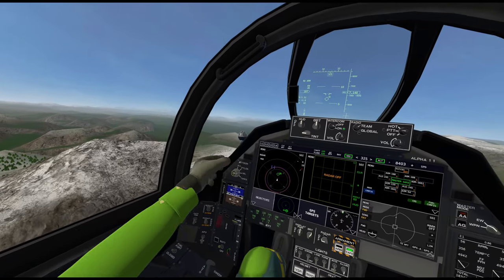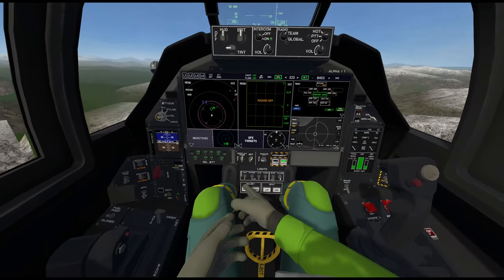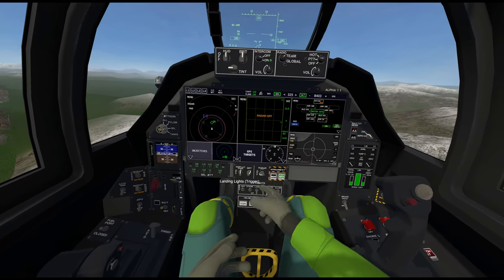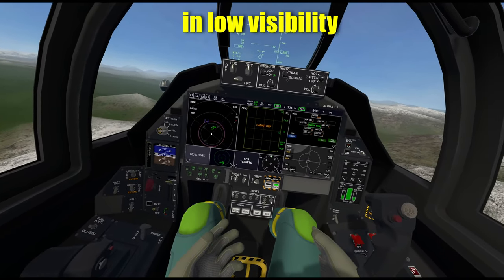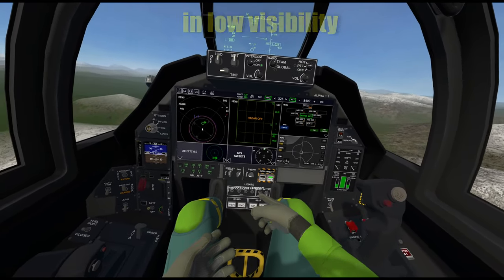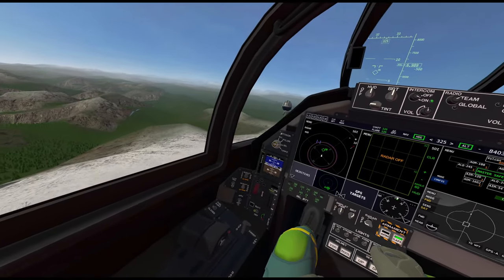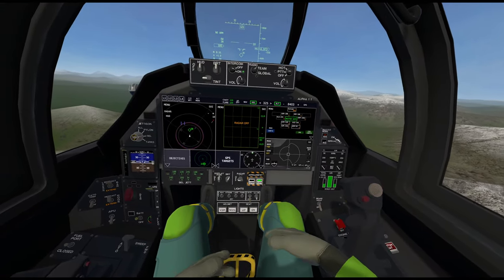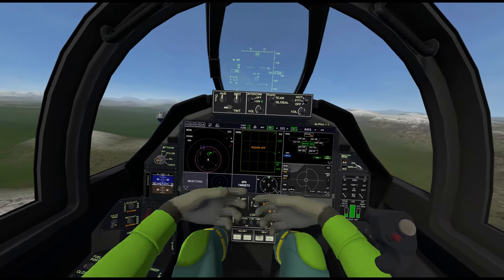We have nav lights, strobe lights, lighting lights, and formation lights. Formation lights help you know your position in the formation. These are interior lights — red specifically so they're less heavy on the eyes. And illumination is the backlight for all the gauges, buttons, and switches.